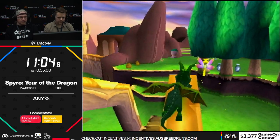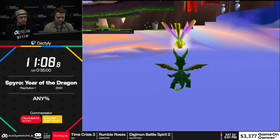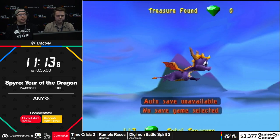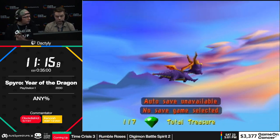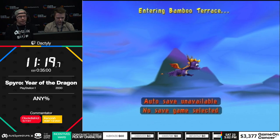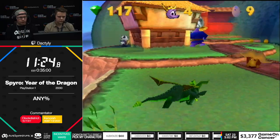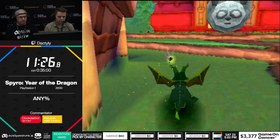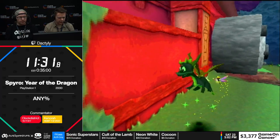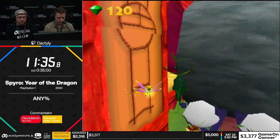Bamboo Terrace is right next to here, so it's pretty easy to just glide there. Again, portal underneath. So this level — there's a few different ways to get to the end. I'll go for the bug proxy, and if I don't get it I'll do the boulder. You can proxy off that little ant thing and go the back way around the level, but it's quite hard. The bug is really random in how it moves, so it's not even always possible.